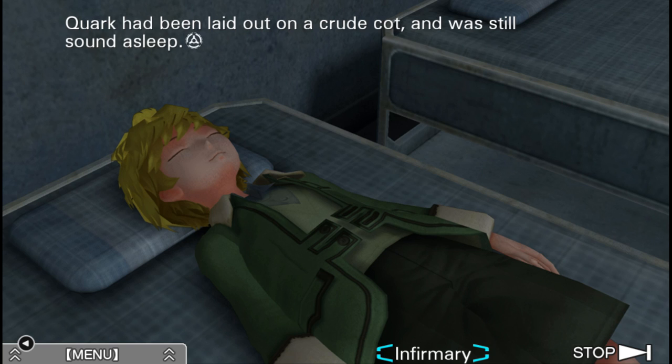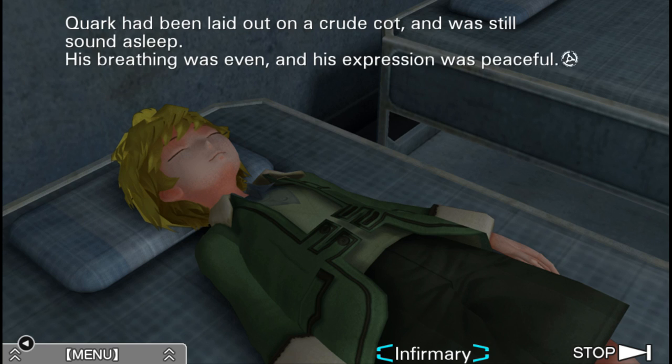Quark has been laid out on a crude cot and was still sound asleep. His breathing was even and his expression was peaceful. Wouldn't it be nice to actually meet this character? I'd like to know what it was like if this character was ever conscious in this game. He is for like one round — he's awake long enough to tell us about Tenmyoji's personality, awake long enough to make us question Dio's general honesty, and we're like 'is Dio lying to us?' and he's like 'Tenmyoji's a drunk horndog' — and then he's unconscious for the rest of the game, or trying to murder himself.